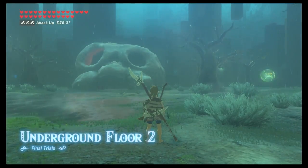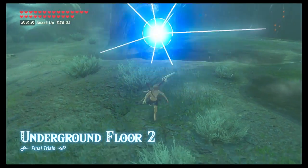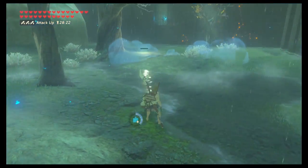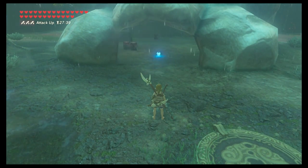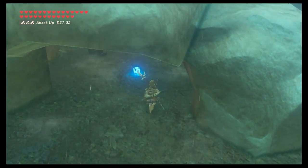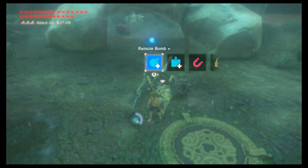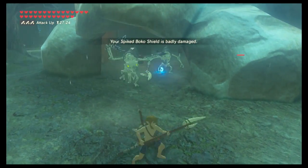In floor two, use your remote bombs to take out the electric bats on the right side of the skull. They are super easy to take out, just don't get too close because they attract lightning very easily. Do not run into the skull. Throw in your round bomb and then your square bomb. Once you go in, the skeletal Lizalfos are going to come out. If you do it just right, you can take them out with both bombs at the same time and won't even have to fight them. If you miss with the first bomb, just wait for the opportunity to blow them up with the second.